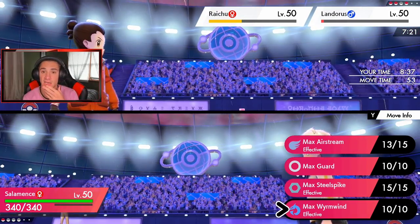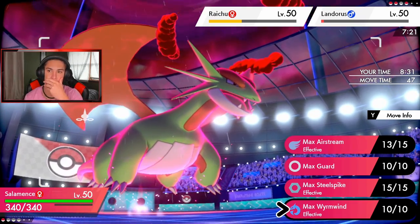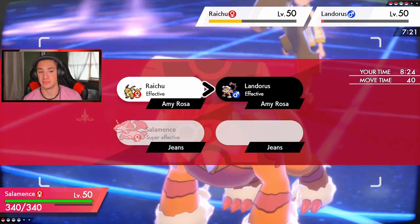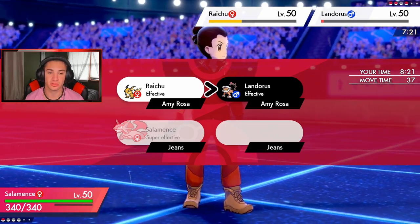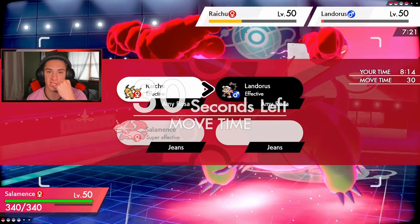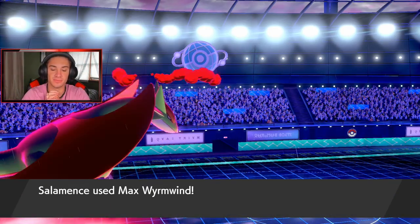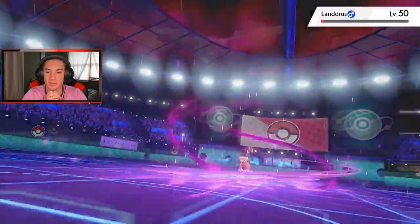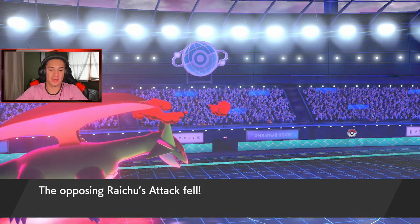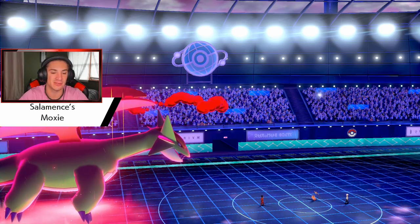Lower attack stat could be a good call actually. What do we think — Raichu is protecting and I take out Landorus? Landorus poses a bigger threat than Raichu. I'd rather take out Landorus and get another Moxie boost. Here comes the warm one — lower attack stat lands, Landorus is gone. Get it out of my face! We're going for the Salamence clutch — plus two speed, minus one attack on the opponent, plus two attack on us.